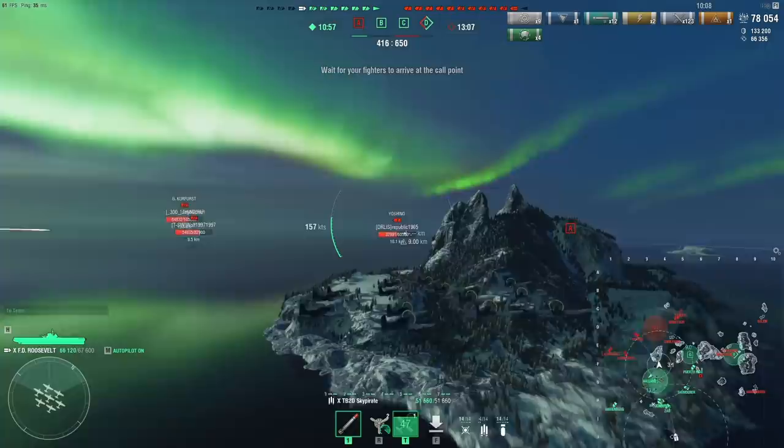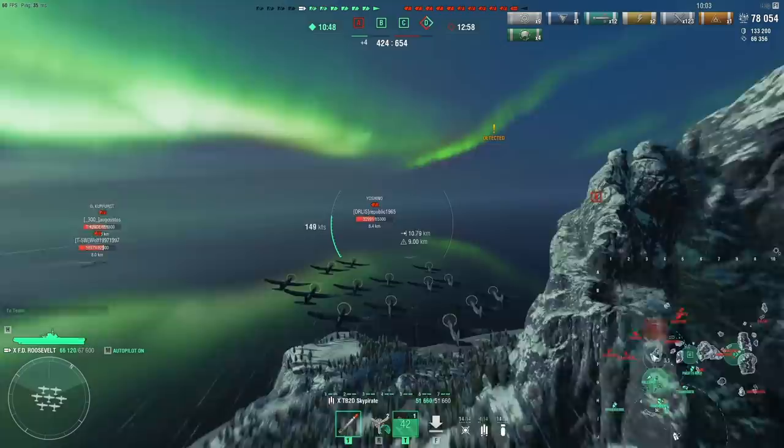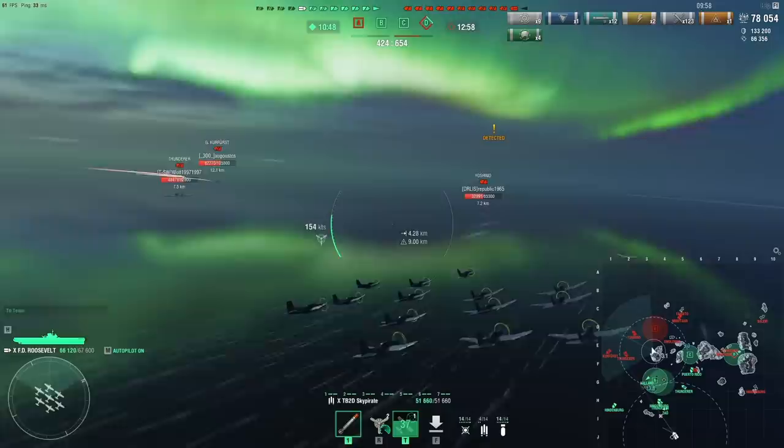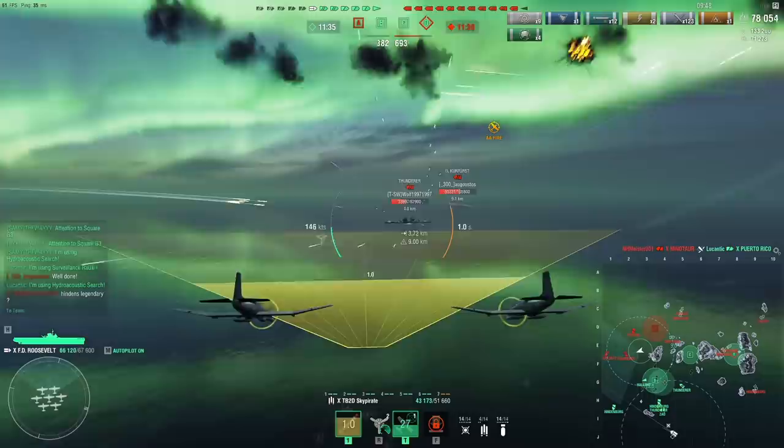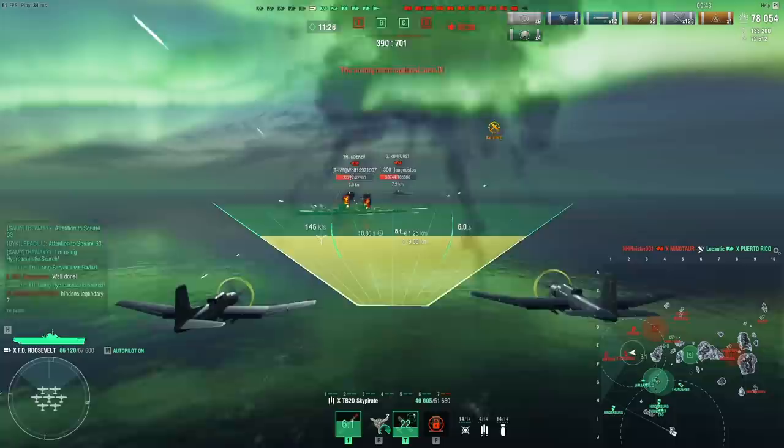Essentially with the FDR, you have to line up all of your drops from far away and fly in a roughly straight line before you can actually do those drops. Think of the Audacious with the level bombers — the level bombers on this ship are exactly the same way. And while the rocket planes work like that, so do the torpedo bombers, because you need the cone to narrow, otherwise you'll hit too few torpedoes.